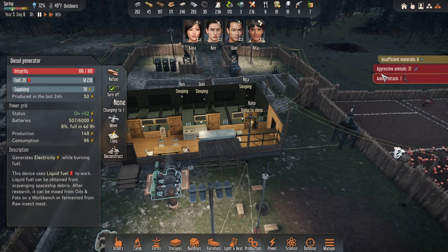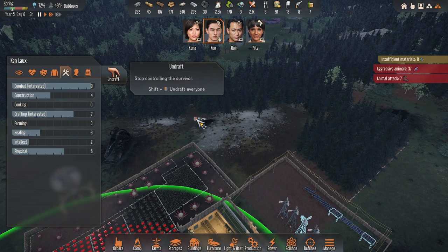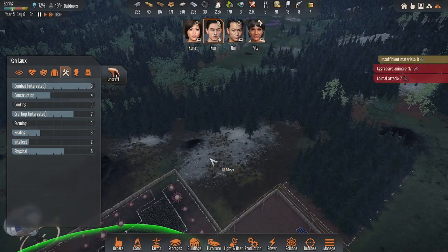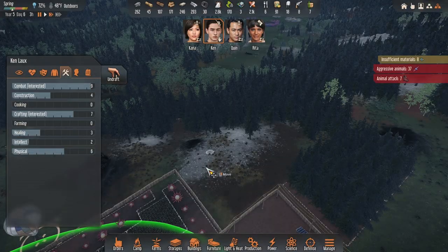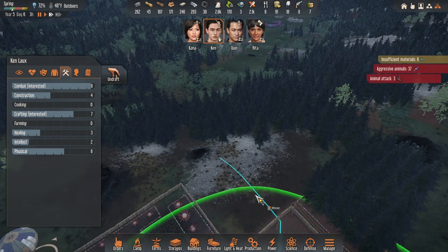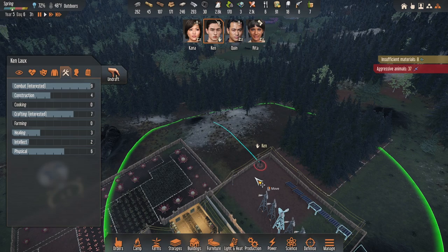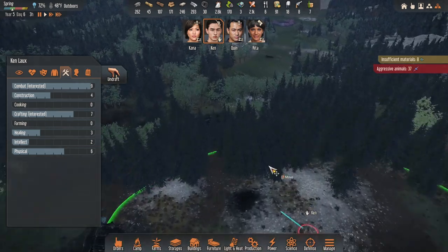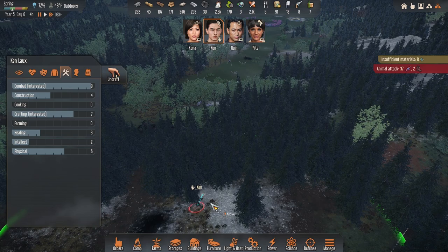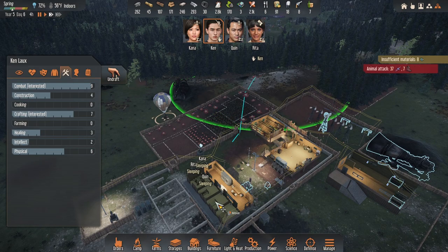I could go out there and start fighting with Ken — I will do that, actually. Let's save the game. Ken, see if you can pick some off. The problem is once they start coming in, if Ken's out there he's going to take serious damage. I think the trees are going to get in the way — and yes, trees got in the way. That was a bad idea.